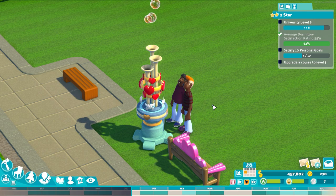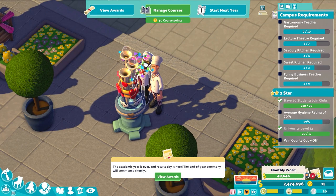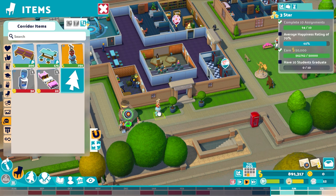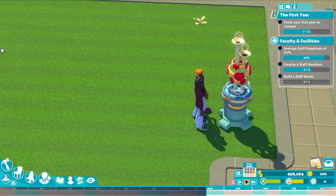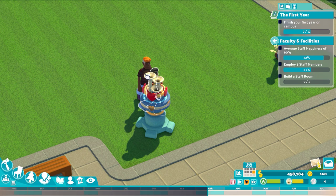I considered placing the Love Trumpet at the end of this list video so you'd maybe stick around and watch the whole thing, but as a responsible pseudo-journalist I ought to give you the most important information first. The Love Trumpet is a trumpet-shaped fountain that helps your students romance each other on your campus. If you purchase and place this decorative item, the bubble-blowing sculpture becomes a social venue for student couples who will take a break from their studies to romantically appreciate it together. So I guess that's what the kids are doing these days.